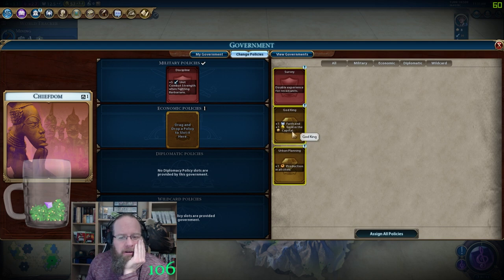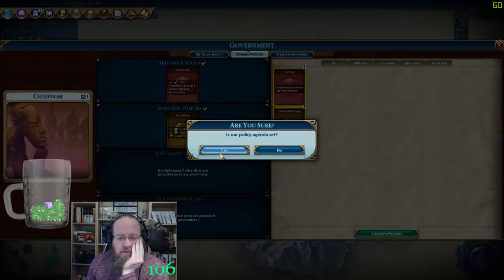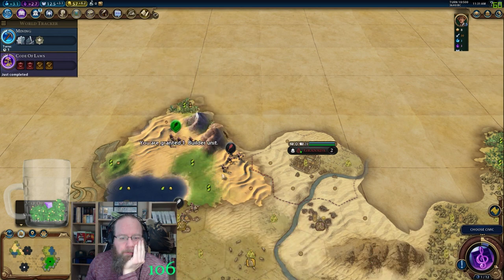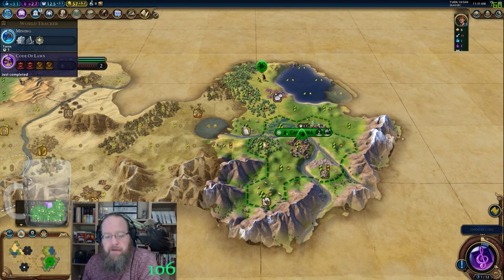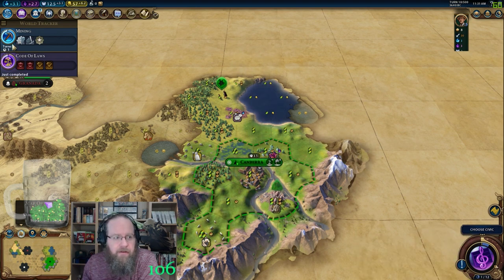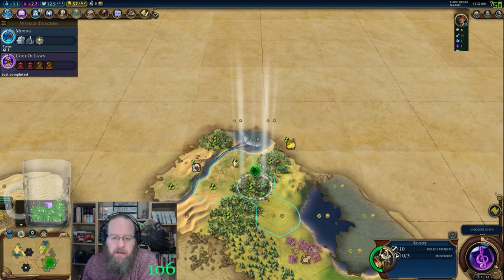I feel like I want to throw God King on just to help push to that Pantheon that much sooner. Oh, free builder — fantastic! One more turn and then next turn we'll have mining and then boom. That's why you always choose wisely, kids.